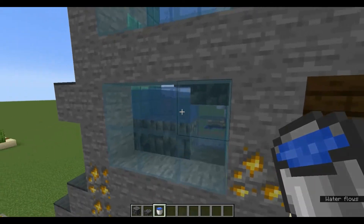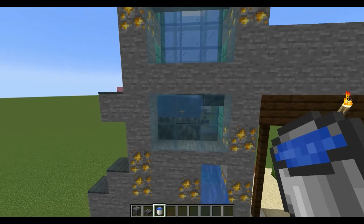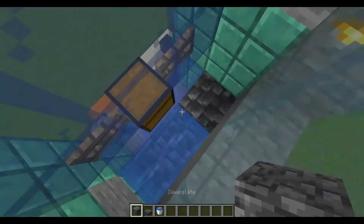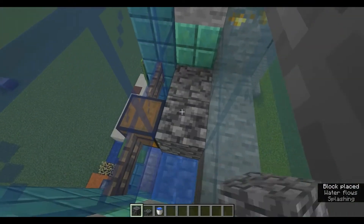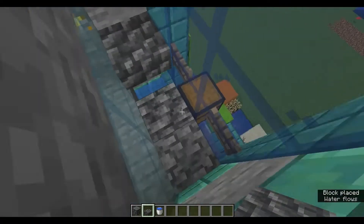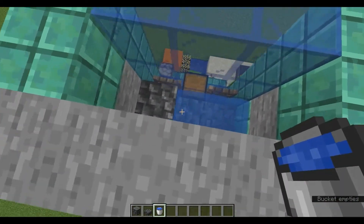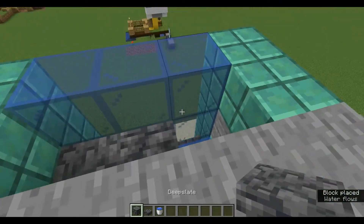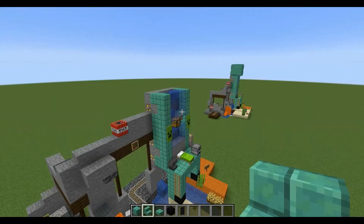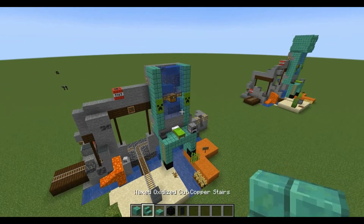The slab breaks up the water but is small enough to allow an item to pass through. Just repeat this pattern all the way along. That is the water mechanism sorted.